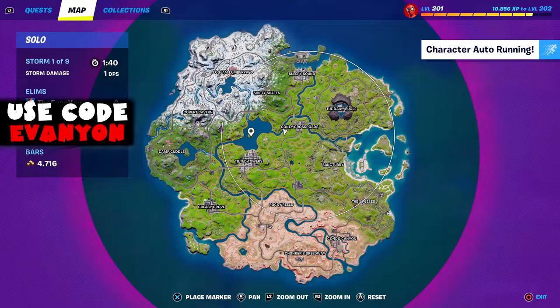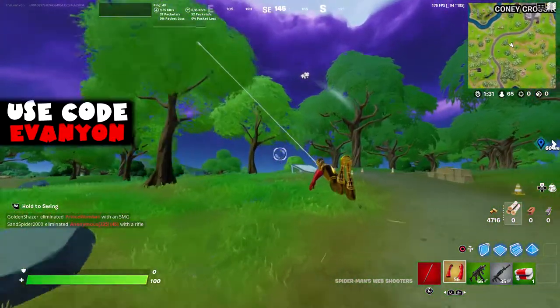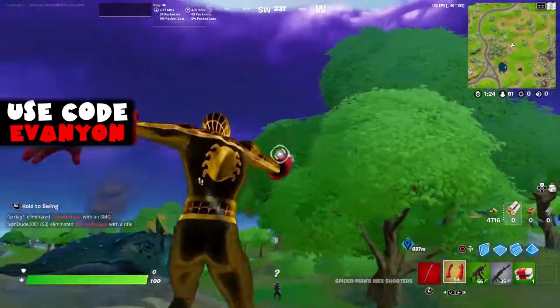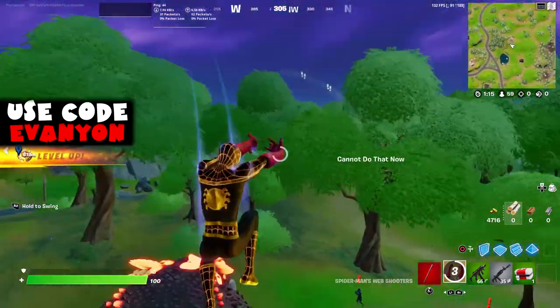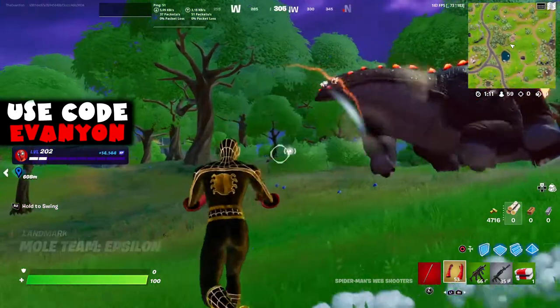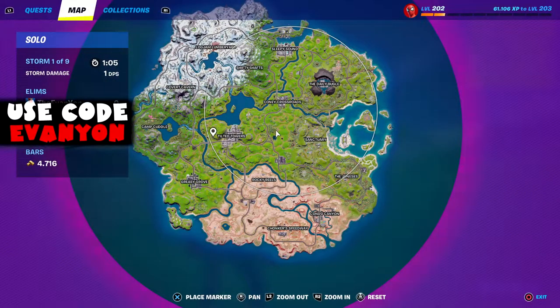Tilted Towers and Daily Bugle are very far away from each other, so hopefully you find a good combo. We also need to dance on top of a Klombo, and I'll show you a few locations where Klombos spawn. There's a location at the desert, and there's also a Tilted Towers location. If you have audio visualization on, you can see an indicator when he's close. Unfortunately it didn't work for me, so I had to do another match and used the Spider-Man gloves to get around the map and find him.